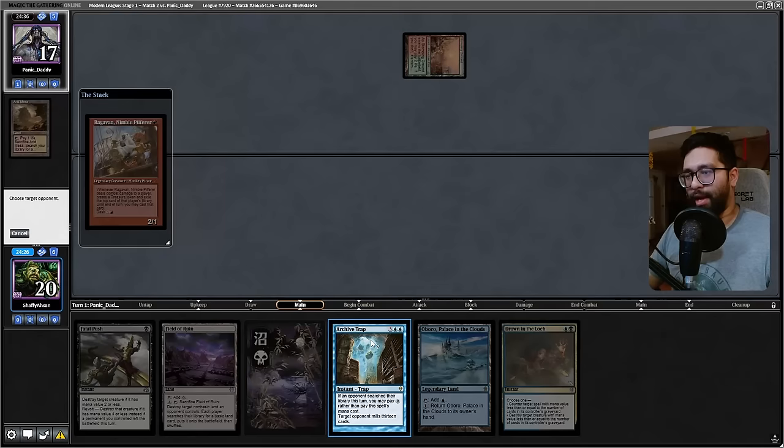Field of Ruin come on — Field of Ruin solves this whole problem right now. Field of Ruin would be a beautiful thing. Okay so bounce a Crab, draw a card. Oh, opponent — for free? You're lying, not for free. Oh wait, what am I saying — Teferi? It's not for free. I'm forgetting my static ability — that's fine. Bounce that, block the Elesh Norn.